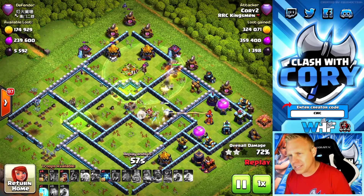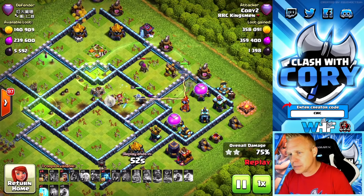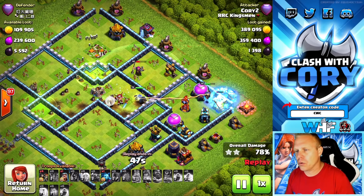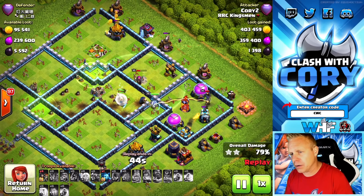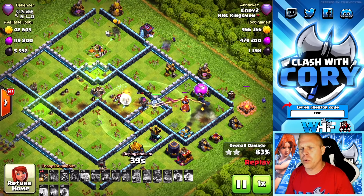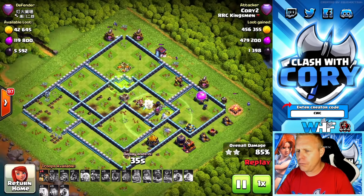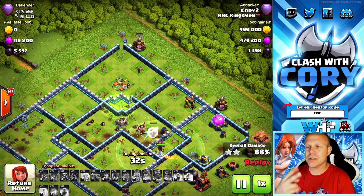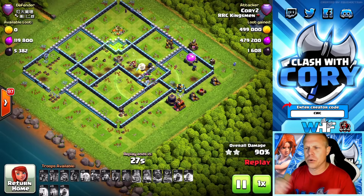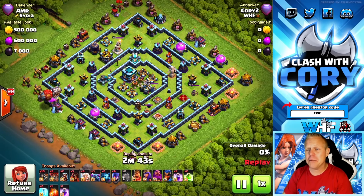The Royal Champion has two point defenses back here, so I'm going to use the freeze there — otherwise that cannon and archer tower would have made short work of her with no ability left. That leaves the multi-target inferno up, but multi-target inferno doesn't really pose much of a threat to a queen when she still has healers. Don't forget cleanup: I've got two wizards and a couple of minions in the comp for cleanup toward the end of the base. Drop the cleanup right behind the Royal Champion and you're going to triple a lot of bases.